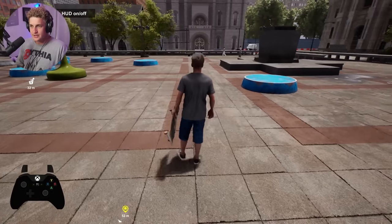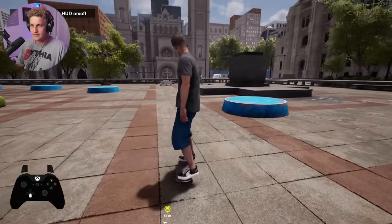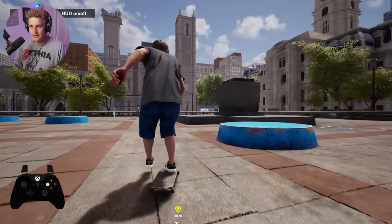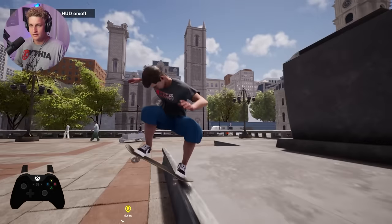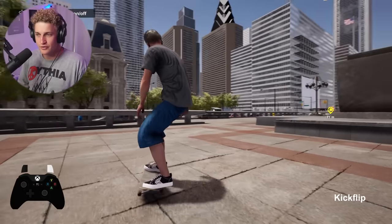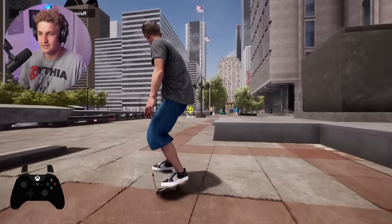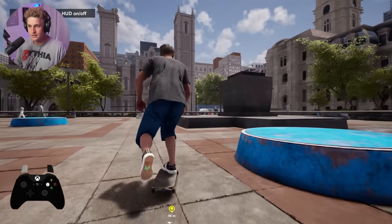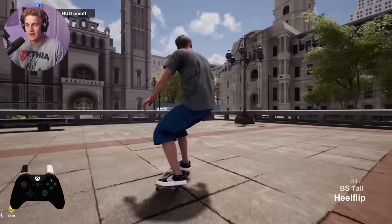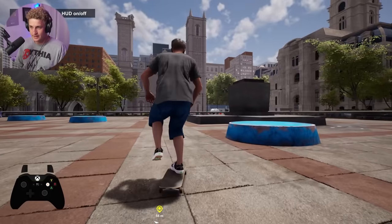We could try some ledge tricks — I don't even think we skated a ledge last video. We'll start basic: flip in, flip out. Kickflip backtail is my go-to, and then we'll do backtail kickflip. That's a really cool trick in real life. A lot of people do backtail backside flip, but backtail straight kickflip — or backtail heel flip — are really cool tricks too.